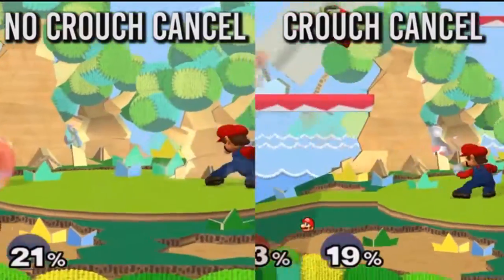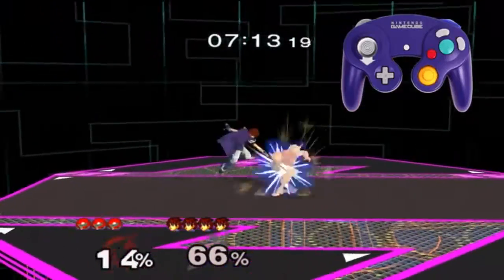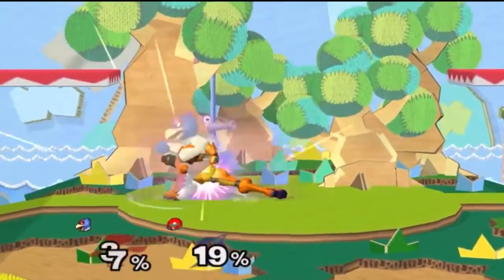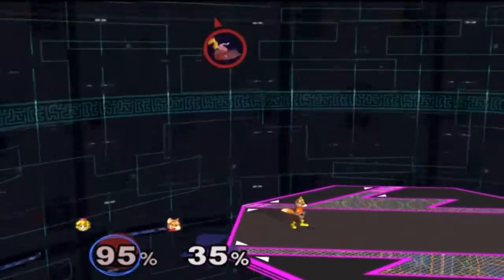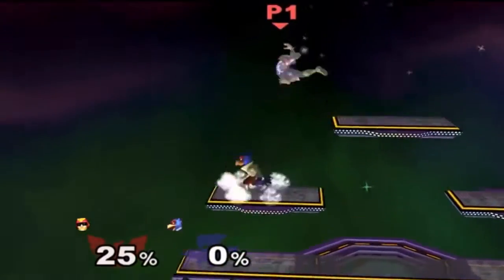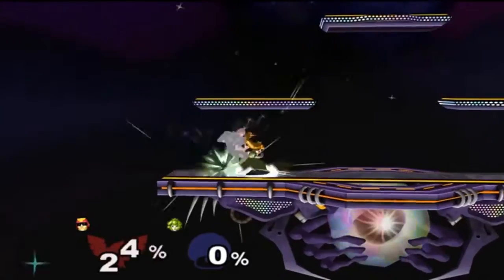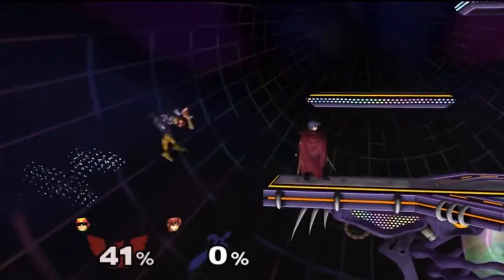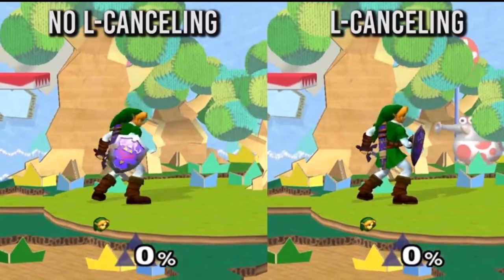This next mechanic is called crouch canceling, and involves pressing down to lower the knockback of a move. This is useful because you can counter-attack people for doing unsafe moves that you've crouch canceled. It's good for combos, counter attacks, and mix-ups. Sometimes, though, you'd rather not crouch cancel because you can be killed earlier, or people can read it. Grabs especially make it very hard, and Fox and Falco's down-B will also make it very hard to crouch cancel — you basically can't do it at all because of the multi-hit of the move.